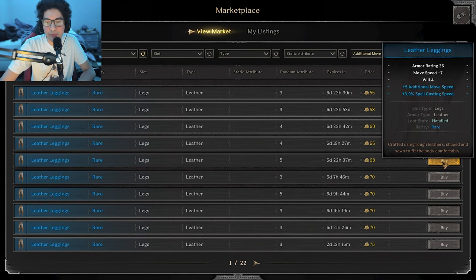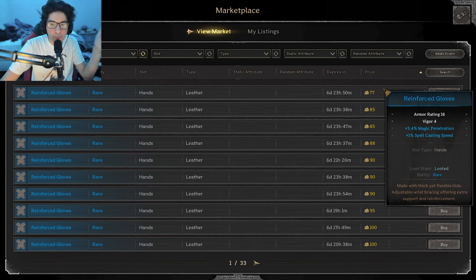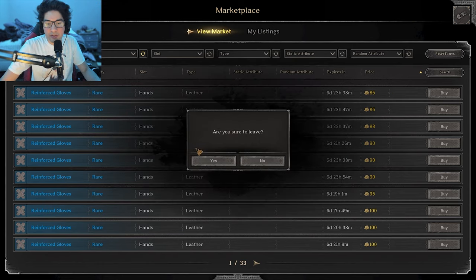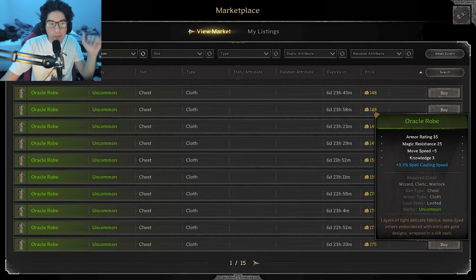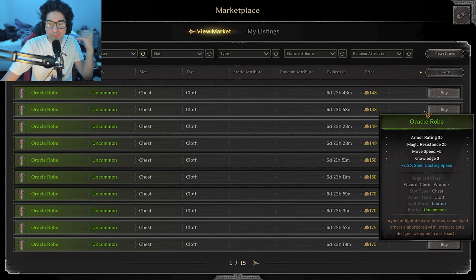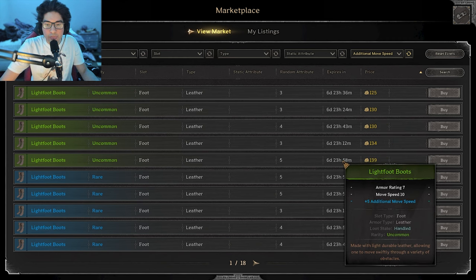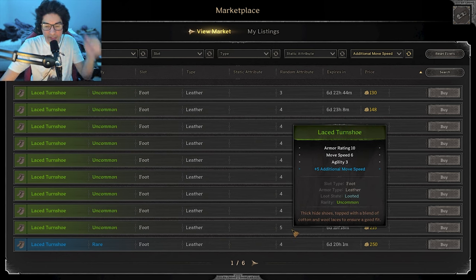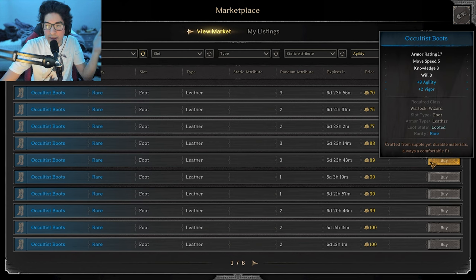I decided to go with these rare leggings for 68 gold. For the gloves, you can go with rawhides or reinforced gloves, but I always go with the cheapest rare reinforced gloves because I just need the extra vigor. For the chest piece, we have three options: the adventure tunic, mystic vestments, or the oracle robe. Depending on the stats I'm lacking, I'll pick the one that helps my weakness — in this case my knowledge was a little low, so I got a green oracle robe for 148 gold. For the boots, I look for movement speed stats. Since life foots and lace turn shoes with additional move speed are expensive, I go with occultist boots with agility, which I got for 89 gold.